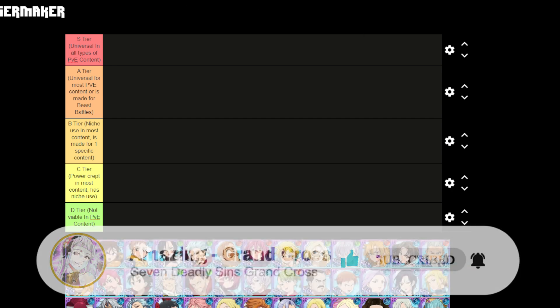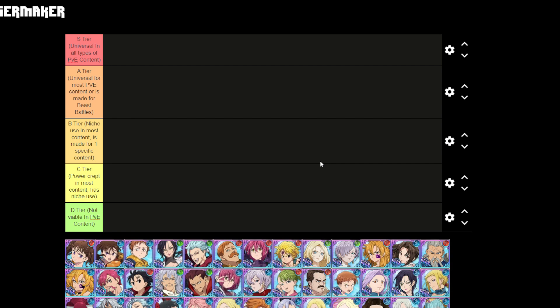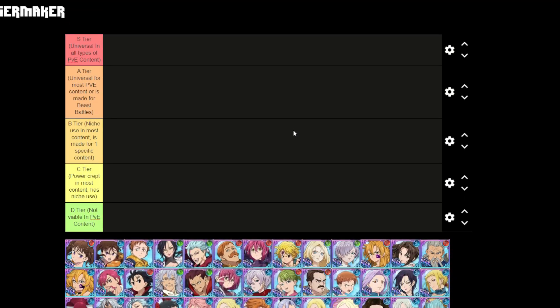We're going to be putting every single SSR in the game — no SR units, no R units. I literally collected every single SSR character myself, it took a minute. These are the tiers: S tier is universal in all types of PvE content, A tier is universal in most PvE content or is made for demonic beast battles, B tier is niche use in most content or made for one specific content, C tier is power crept in most content with niche use, and D tier is not viable in PvE content.